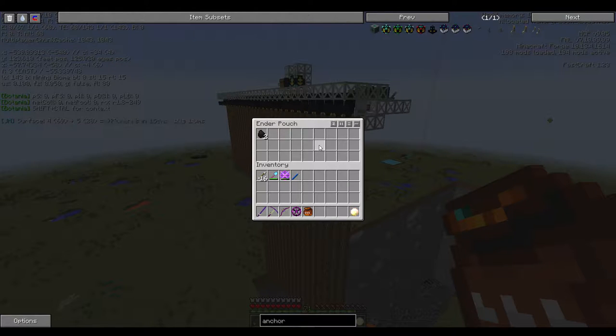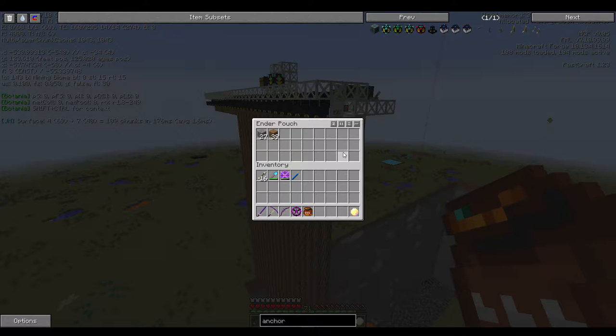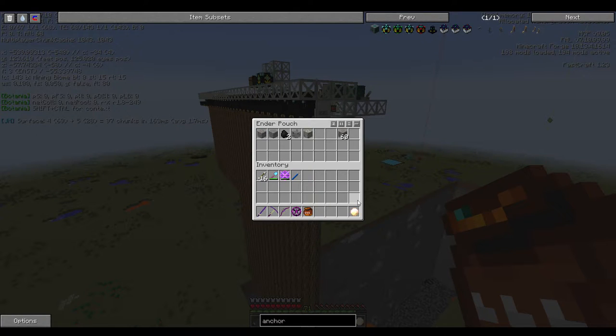I'm powering this with solar panels, windmills, and a big reactor that isn't actually that big. I also have a Mekanism bio generator hooked up to two tiny wheat farms. I'm also using fuel that I'm gathering from an oil well — it doesn't generate much power, but oh well.